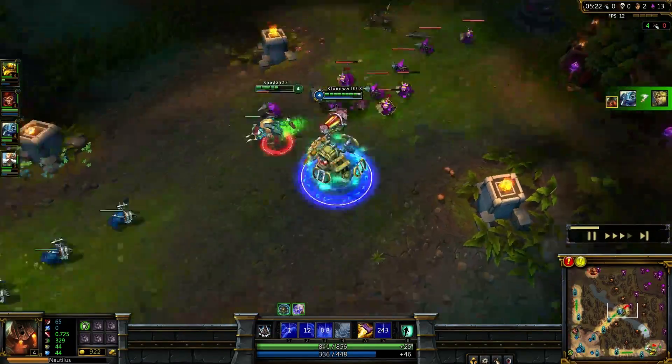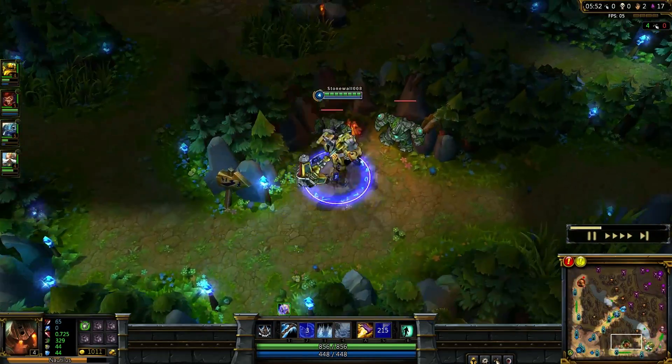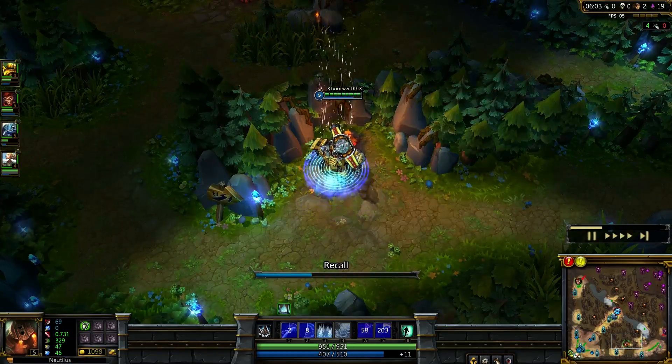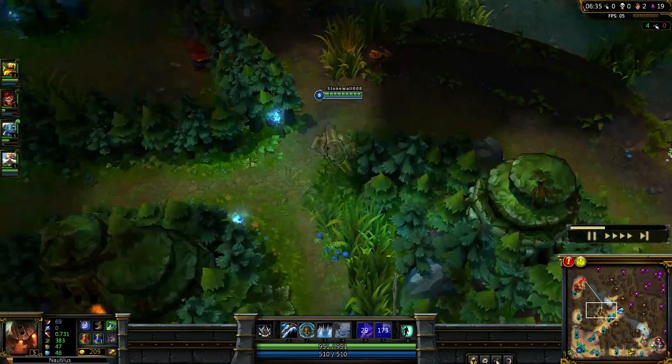Attack speed reds, armor yellows, magic resist blues, movement speed quints. 0-9-21 masteries. Yay for Nautilus being so easy to build. Starting with Regrowth Pendant, health potion, mana potion, ward, and boots.